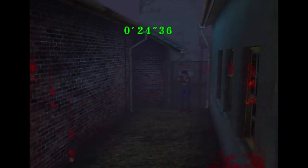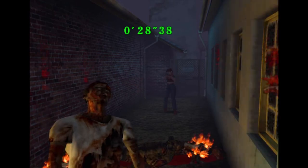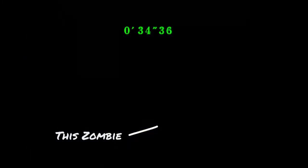As soon as you appear in the next room, shoot the explosive barrel right in front of you — there's a ton of zombies ahead. The one thing you want to make sure of is that at the end of the room, right before you reach the door, there is a zombie that's always going to be lying flat. Make sure he's dead — you can tell by checking for a pool of blood.